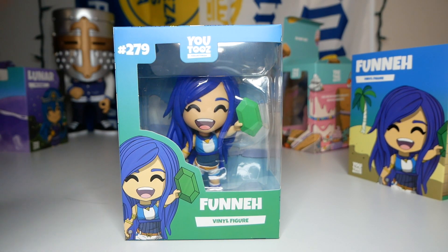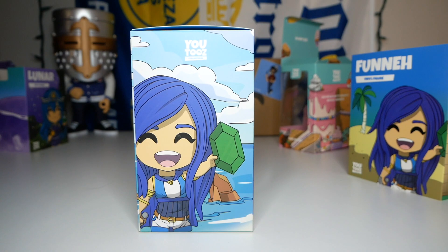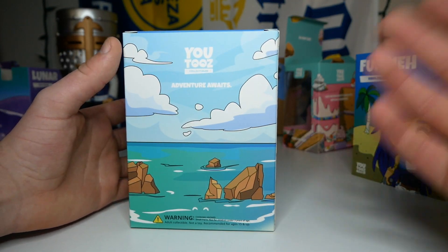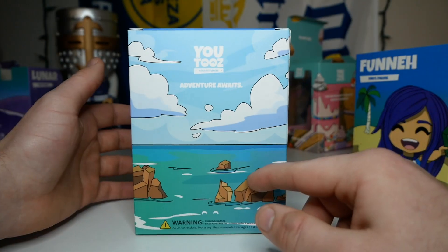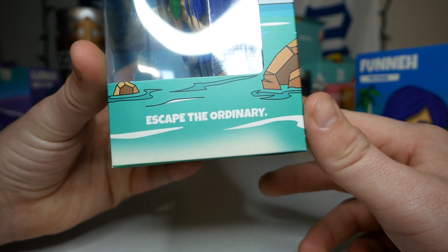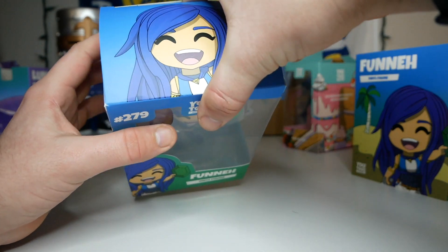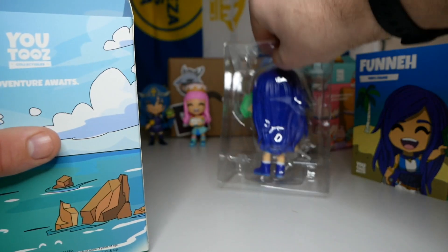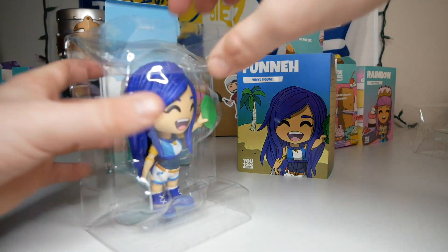The box has blue on top that fades to green on the bottom. She's number 279 of the collection. On the side we have the concept art with the ocean in the background and a little rock. On the back we have the same landscape - the ocean with some rocks sticking out and blue sky. The description says 'adventure awaits,' and the side message says 'escape the ordinary.' We open it up and the inside says 'Ute.' The inside box design is just blue skies with clouds.